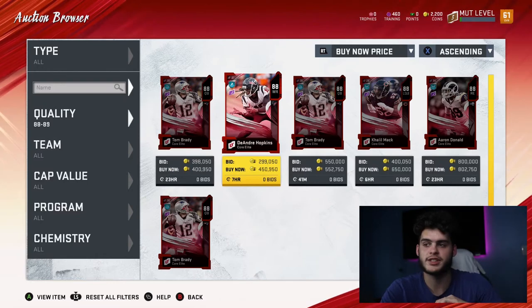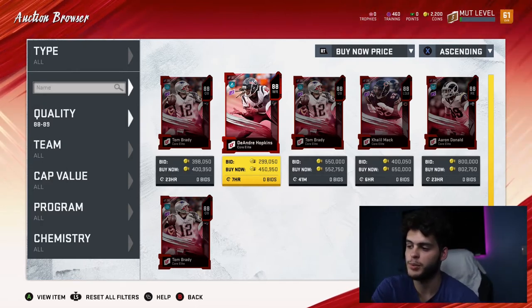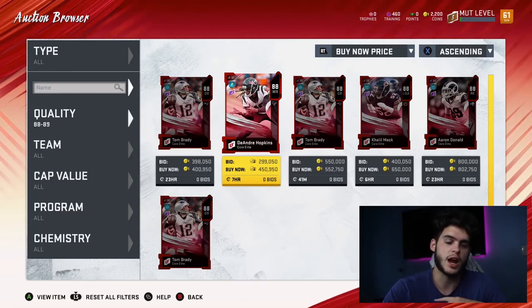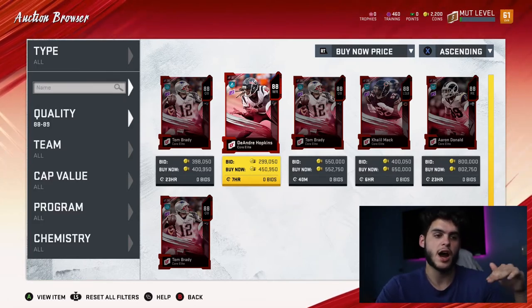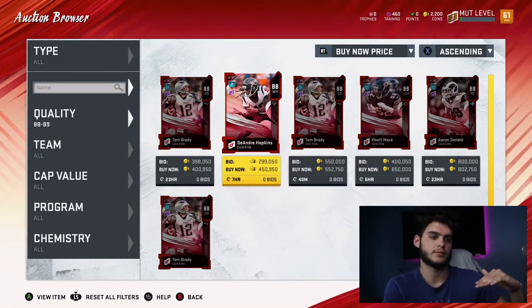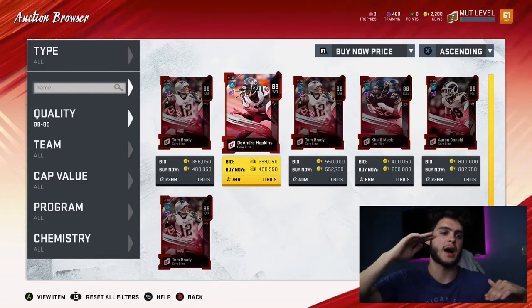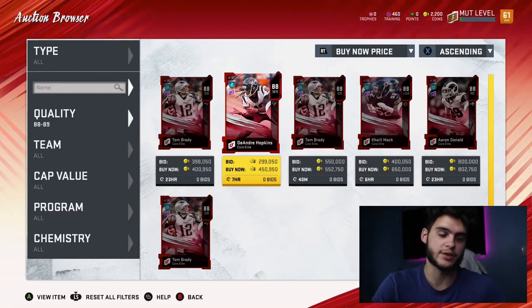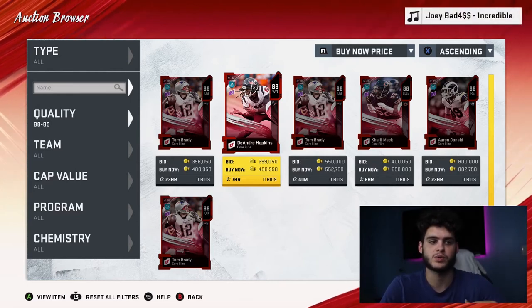These prices are going to come down towards the end of the access trial, probably to around 200k. Don't sell them yet because no one has coins. My advice for high overall elites is: don't touch them right now. Hold your high overall elites. You could toss them up and see if you get lucky, but they won't sell right now because no one has coins. They're going to drop to about 220-240k, but when the game officially comes out, the amount of people getting into the game increases massively while supply stays low, so prices are going to go up — supply and demand.